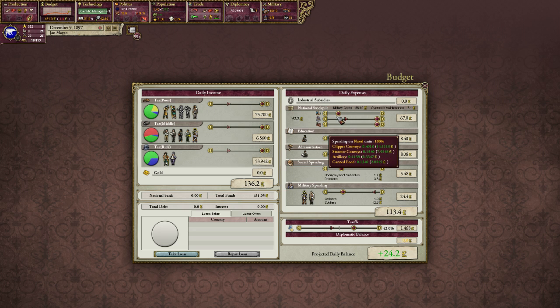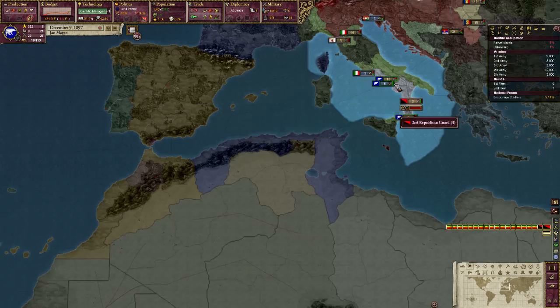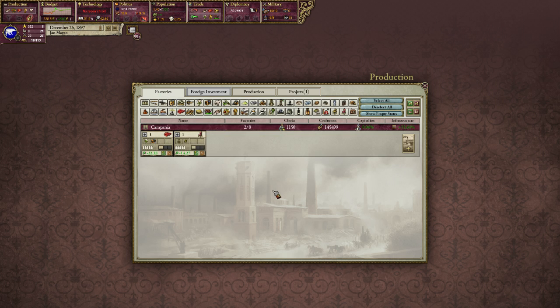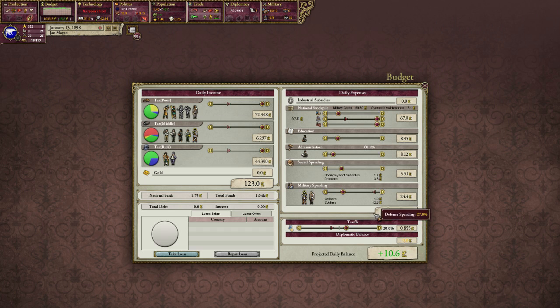We're not paying any subsidies. We need to get rid of these tariffs. Look now - we are no longer exporting anything. It barely matters what we put these at. Exports have pretty much just ceased to exist. I read at some point that there was sort of an advantage in having high tariffs because it encouraged your people within your empire to spend your stuff without exporting it. Something like that - I can't remember what it was exactly.